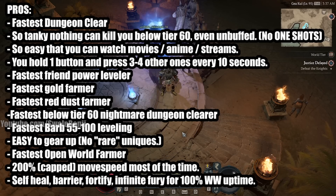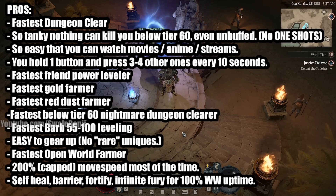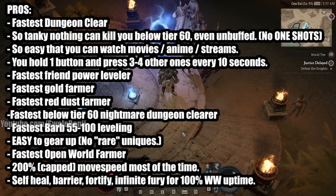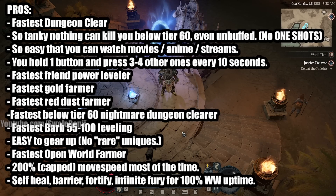The way you play it, you hold one button and then mash the three to four other ones, which you can continue to spin to win while you push those buttons. This is the fastest way to power level your friends, the fastest way to farm gold and red dust — that's the PvP currency. It's the fastest dungeon clearing below tier 60 nightmare dungeons, and the fastest way to level a barbarian from 55 to 100. It's super easy to gear up because it does not require any of those super rare drop uniques. You run it at 200% move speed, which is the cap, with constant self-heal, barrier generation, fortify generation, and infinite fury — which means you whirlwind forever.